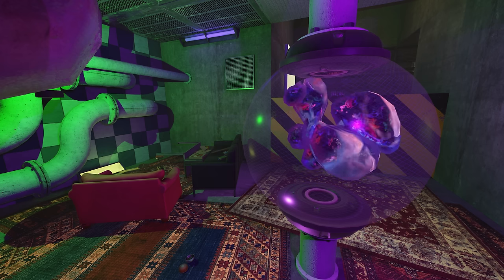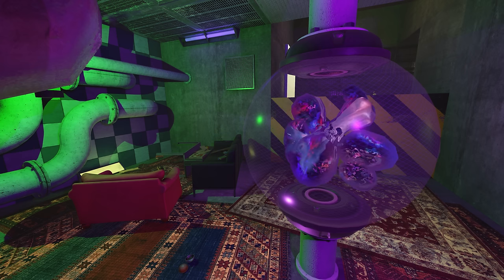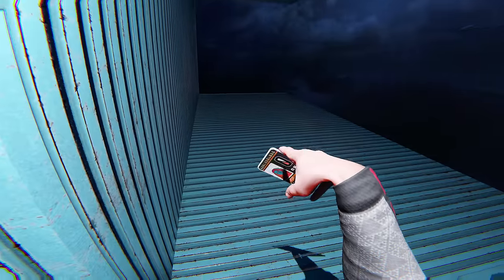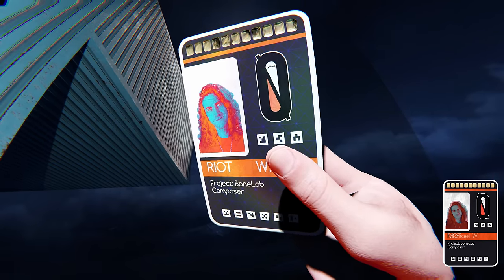Leaving the enigmatic chamber behind, I continued my virtual journey, eagerly venturing towards the next mission, prepared to face new challenges and uncover further secrets. In the depths of the dark and gloomy Mind Dive level, I ventured towards a shed, uncovering the keycard of none other than the renowned project composer Michael W, also known as Wright, who had composed the mesmerizing soundtrack for the game.